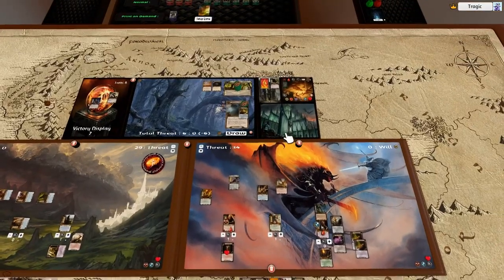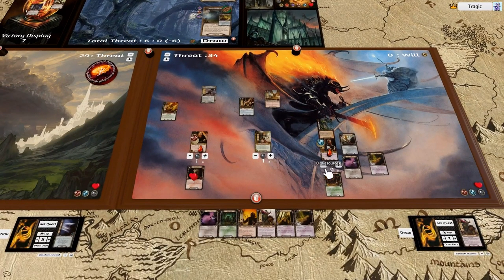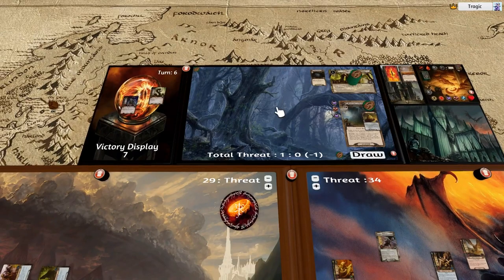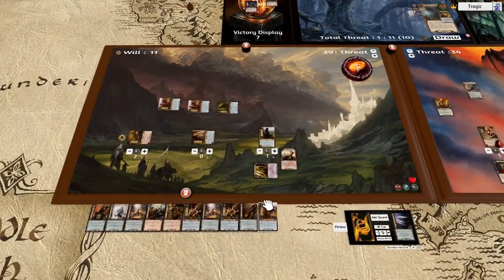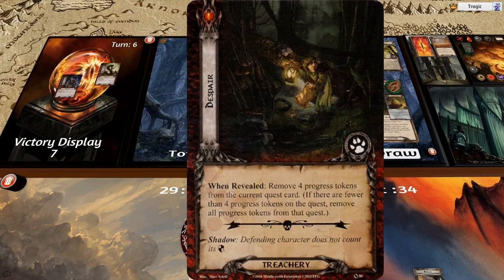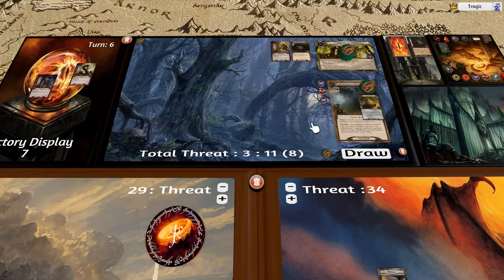Actually, we're not going to do five defense. Let's pull this off — we don't need five defense. Instead we'll spend that resource to place another scout, which places one token on a location and clears the Brown Lands. We're now at plus ten quest power — we're at the point where we're going to start owning everything. Let's draw — another treachery: remove four progress tokens. But we're plus eight so who cares.